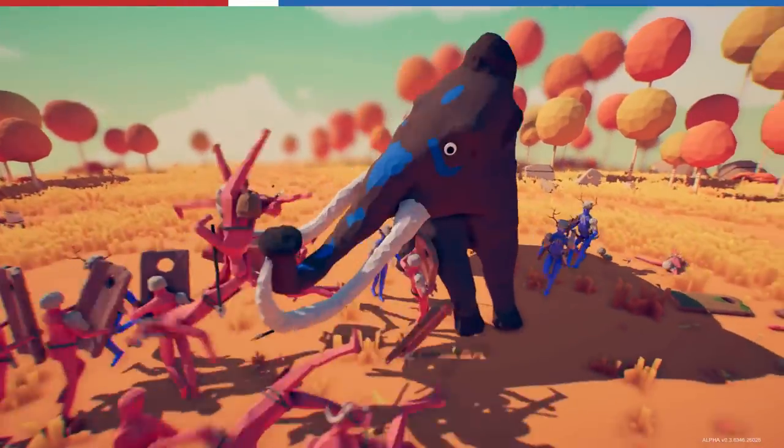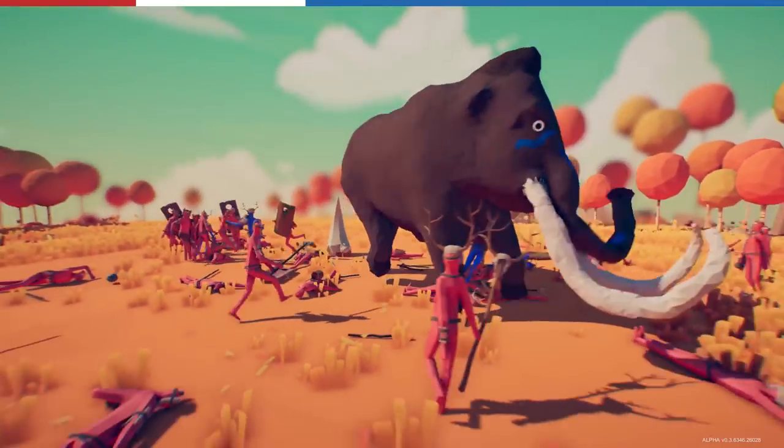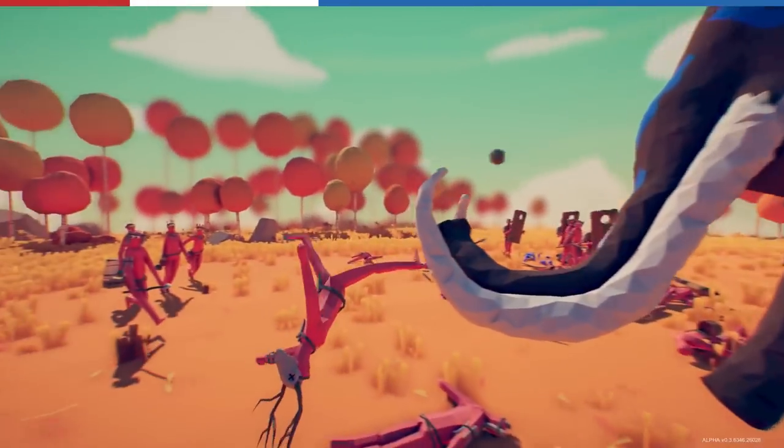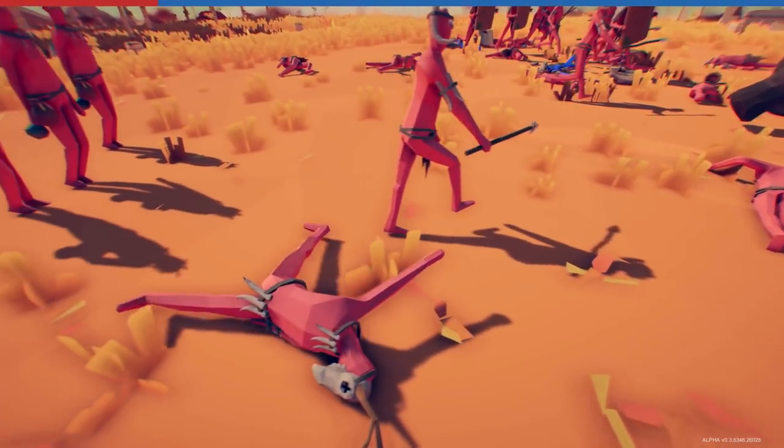Shields don't protect you from the whole mammoth — this thing is like a lawnmower for people, man. That thing is just taking everything out.